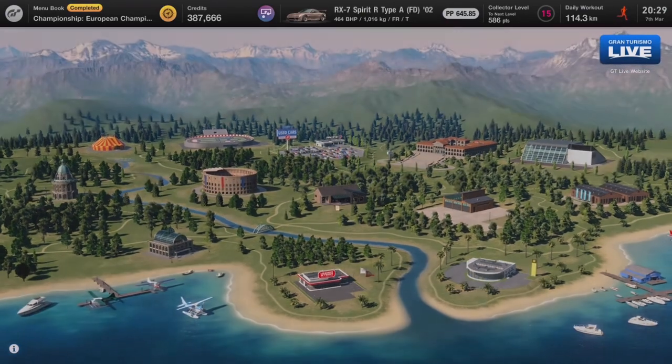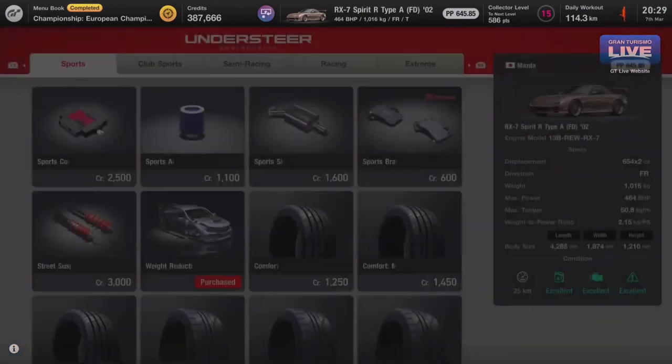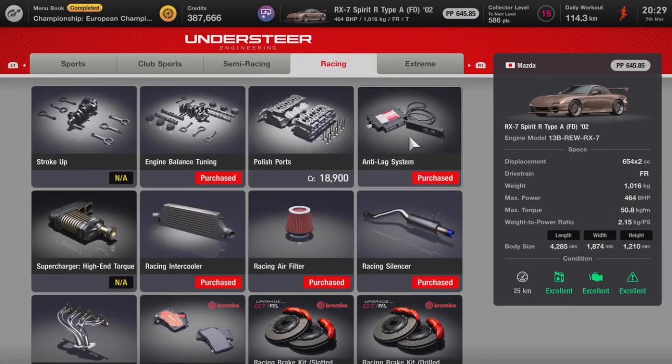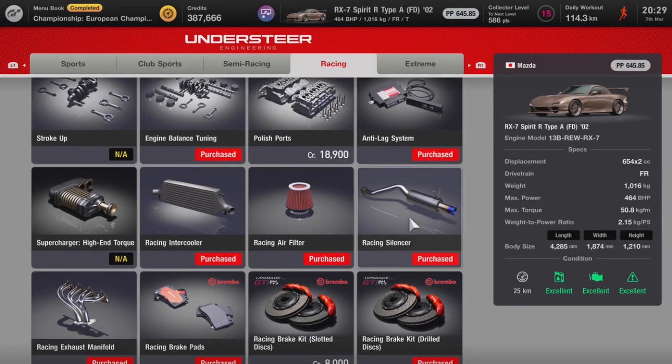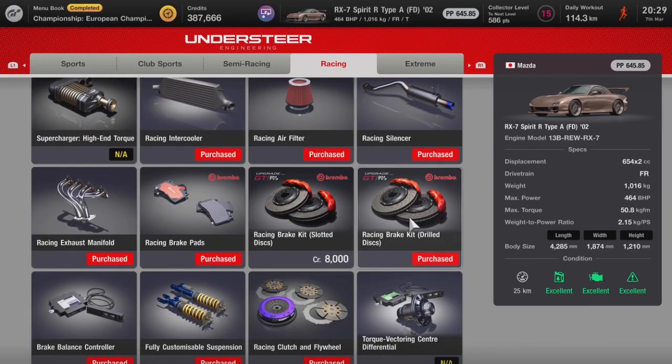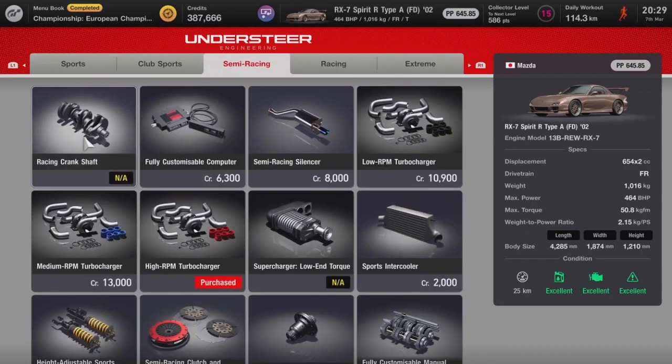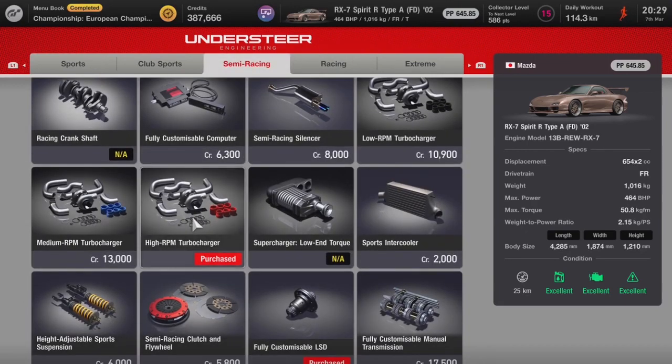I'm going to show you right now what you're going to need. If you go over to racing, all you will need to get is an anti-lag system, a racing silencer, and obviously a turbocharger.